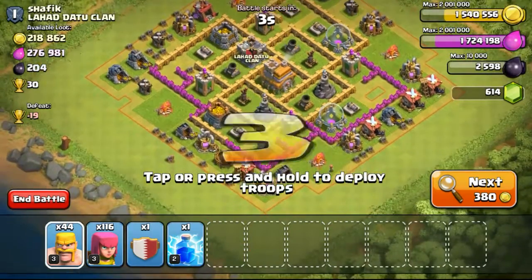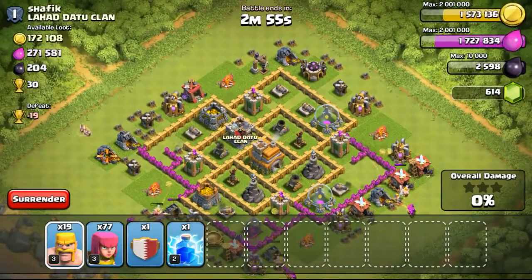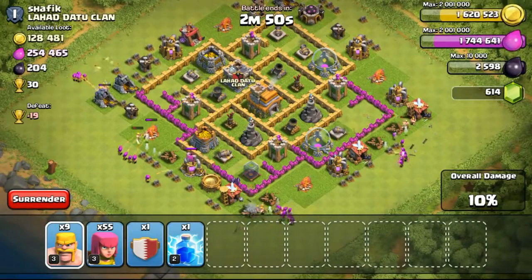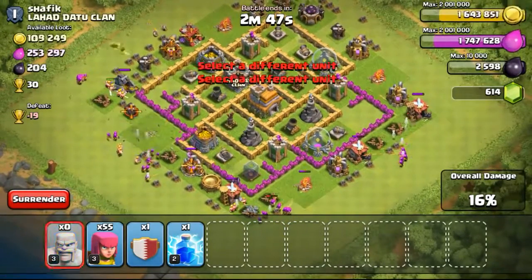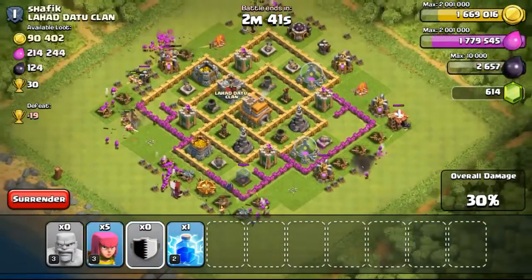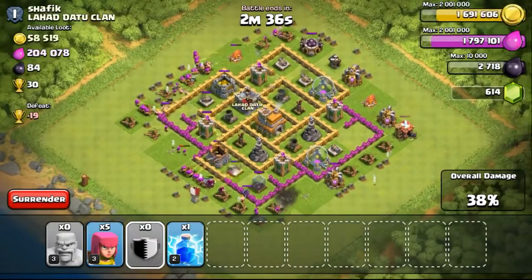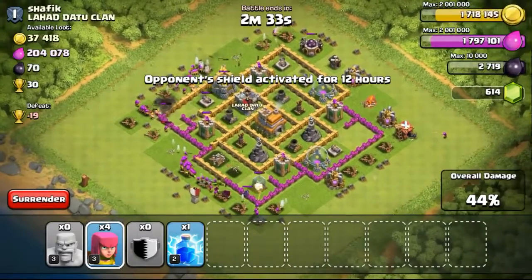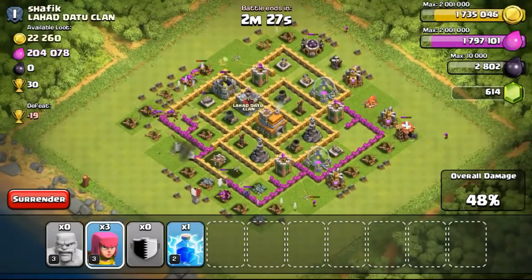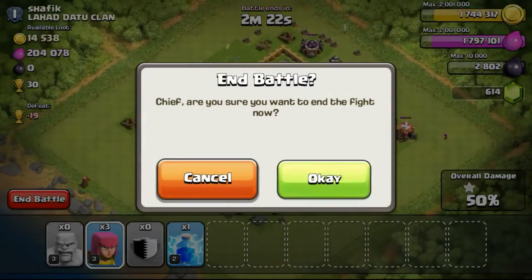Going ahead with this next attack on a Town Hall 7 with 218,000 gold available. The gold mines are very full, but the gold storages look about half filled. I had a little contemplation whether to go for the storages, and in the end I tried my luck. Also taking out the dark elixir drill on top first. The gold storages are being taken out slightly by the archers, then the mortar came and took some archers out, but the archers were able to take out the gold storage a little bit. Eventually getting me the one star and ending the battle.